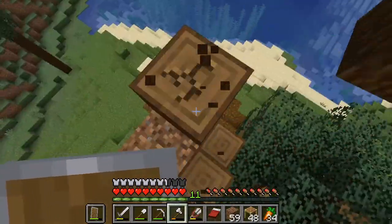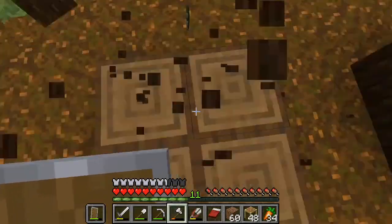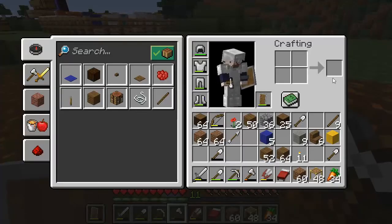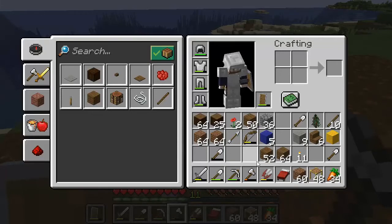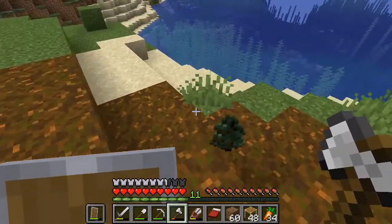The good thing about the two by two trees is that you can sort of make them into a staircase type thing, which means you can actually get up them. I wonder how many logs we get from this — 89, that's decent. 89 logs.